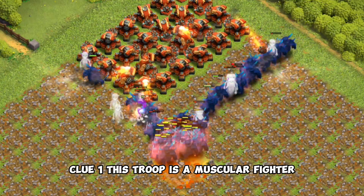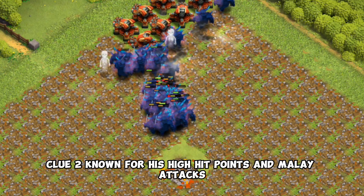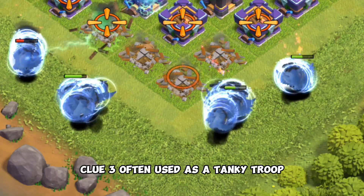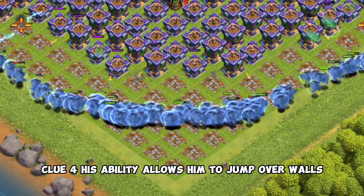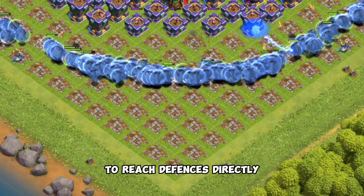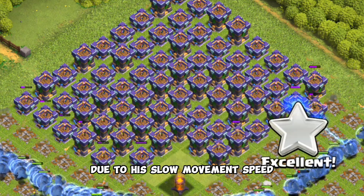Clue 1: this troop is a muscular fighter resembling a luchador wrestler. Clue 2: known for his high hit points and melee attacks. Clue 3: often used as a tanky troop to absorb damage from defenses. Clue 4: his ability allows him to jump over walls to reach defenses directly. Clue 5: vulnerable to high damage defenses due to his slow movement speed.